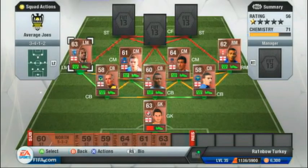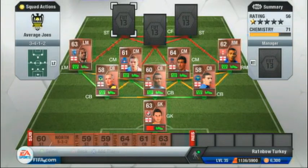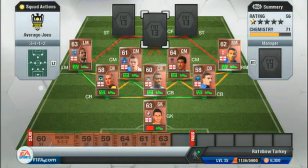Now onto the best player in this whole team — Weston. We all know Weston: 93 pace, the fastest bronze player in the whole game. He will just zoom past anybody. The only problem is he is weak — someone touches him and he will fall — but that doesn't matter because he is Weston. He goes on the west flank and will just score or get those vital assists.